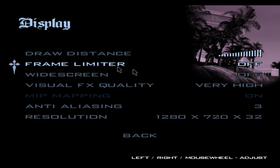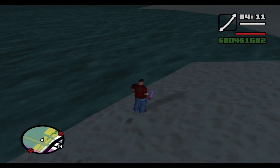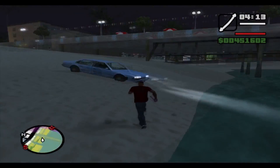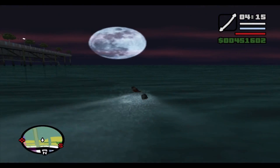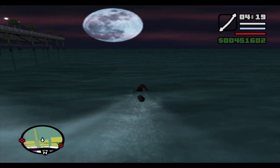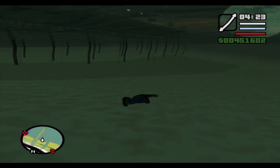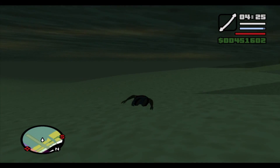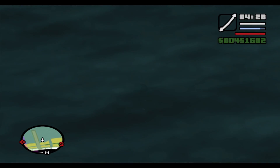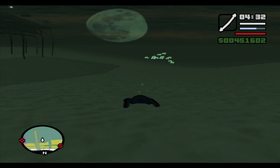I was playing through San Andreas because I bought the GTA 5 pre-order. You see the frame limiter? That basically means you can limit the frames your game produces and plays back for you. This is probably playing at 30 frames per second right now with the frame limiter on. As you can see, I'm swimming normally. I can dive underwater, swim around, hold my breath underwater and gain it back when I surface.